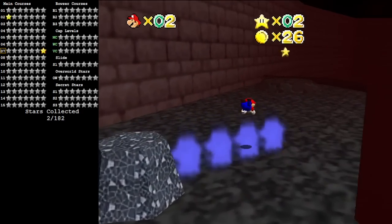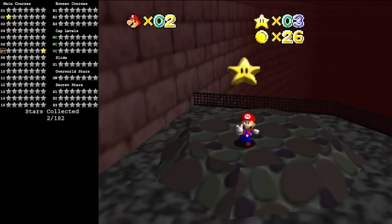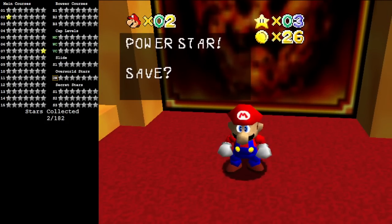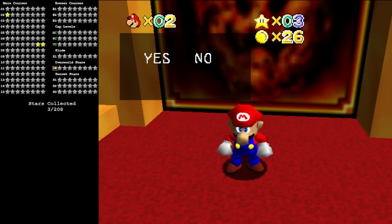So there's another new star. It did increase our total from two to three, but the star display is not showing it. The reason for that is because that was star 2-8. So in the star display, there is an option to show eight stars per level instead of seven, and as soon as I do that — there it is. We've got stars seven and eight for Course 7.